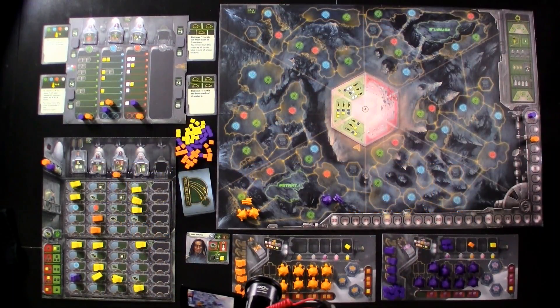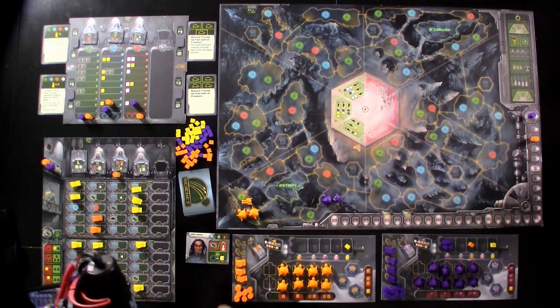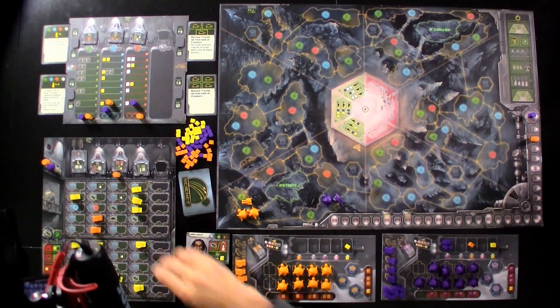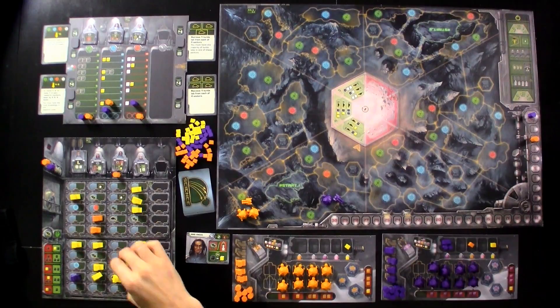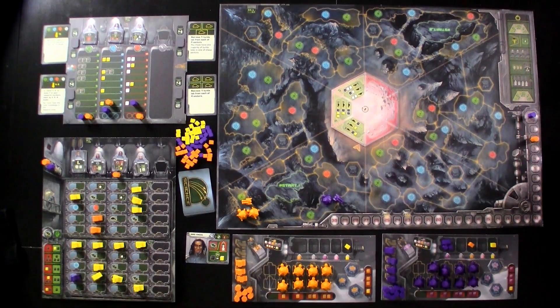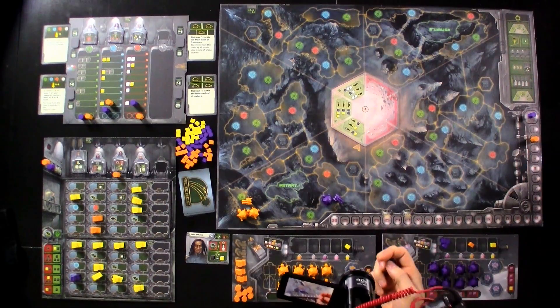So it was Jen's turn, and I think she will go ahead and grab one of these workers. Where does she want to go? She does not want to have to make this commander more expensive to get next round, but by the same token, she does want to take advantage of this super-duper cheap way to travel around. This is the last opportunity to travel cheaply, so she'll do it anyway — spending one resource to move and deploy one more turtle lab.